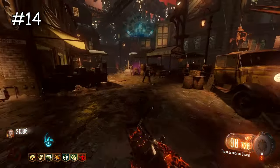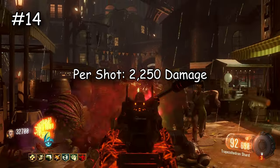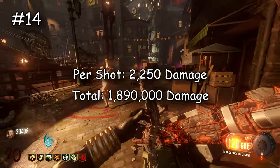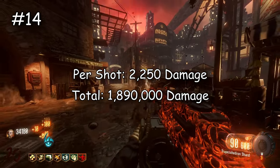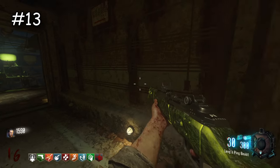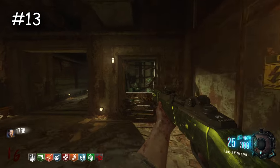Now the 48 Dredge — I hate this LMG because it's like a burst LMG, I think a six-round burst when you pack it, which is just weird. Per shot it does 2,250 damage and overall does 1,890,000 — we're almost at 2 million. This is the weakest LMG in this game, which is not really surprising because no one ever gets it and the burst mechanic sucks, but it's still high on the list.